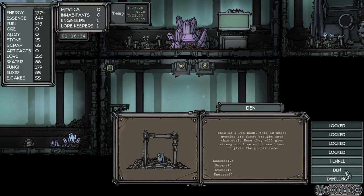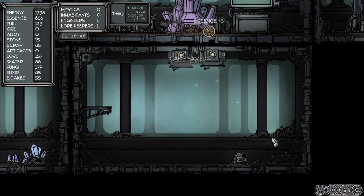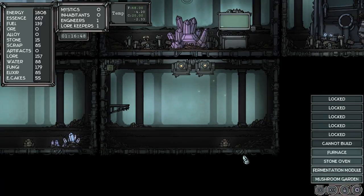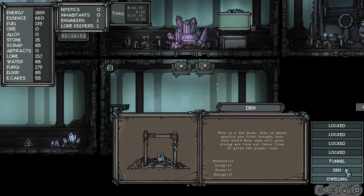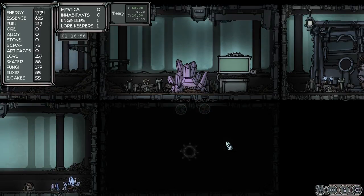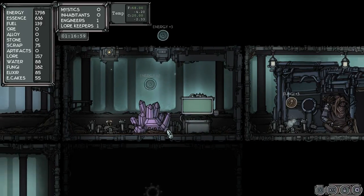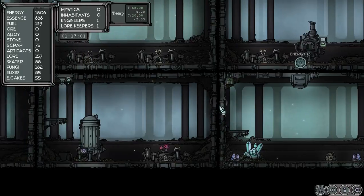Let's upgrade this to a den. This is a den room — this is where mystics are first brought into this world. So we're going to make our first den, but what I'm going to do is save it first just in case something goes wrong. So we're going to do a den, let's see how this works out — we're going to bring some little dudes in. Oh shit, our temperature is dropping dramatically.